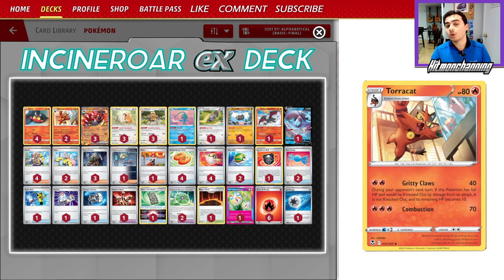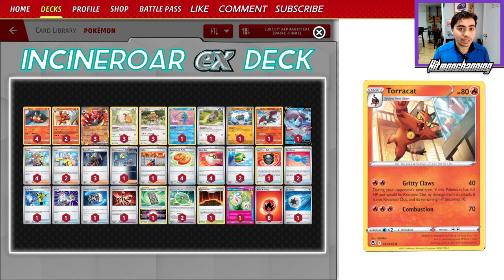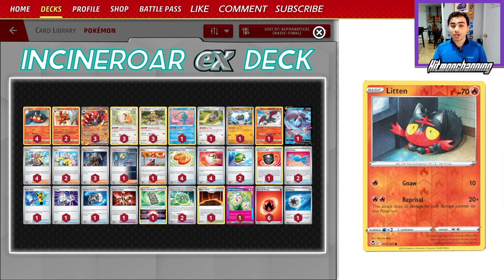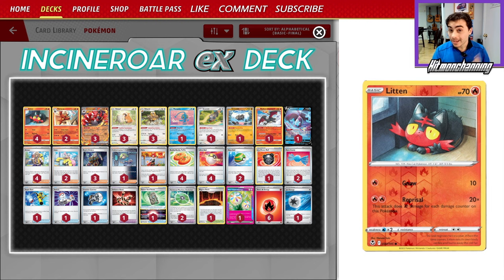One combo involves Tauracat from Silver Tempest: Gritty Claws does 40 damage, and if you're going to be one-hit KO'd, you will survive on 10 HP during your next turn. That means you can use Reprisal, which does 20 damage times the amount of damage counters on this Pokemon, to knock anything out in the entire game.